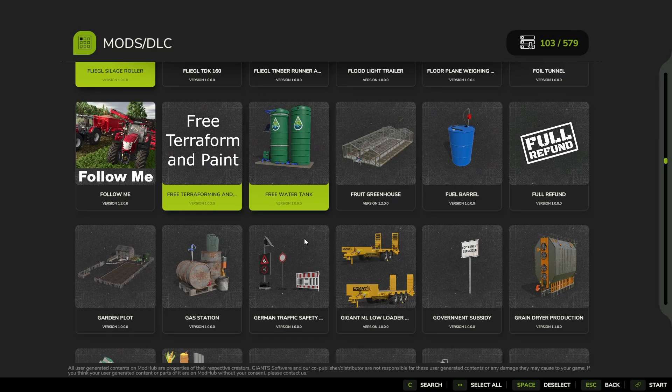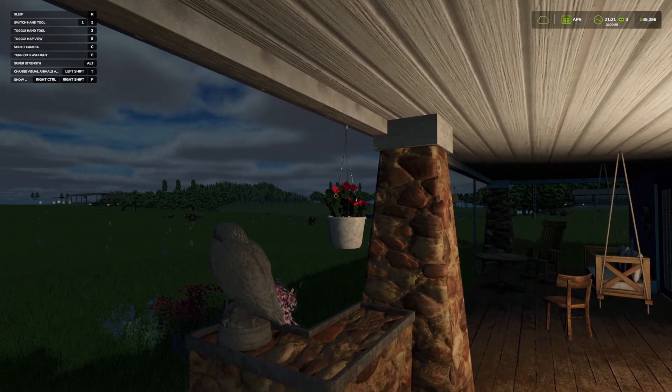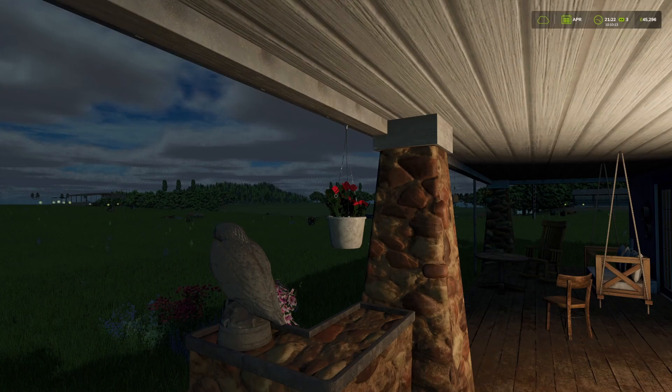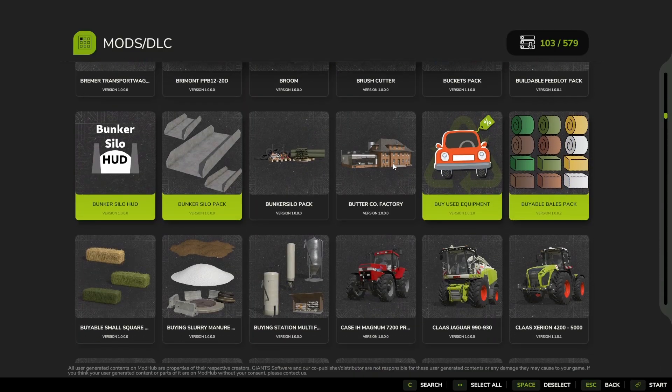Let's start at the top — deselect Free Water Tank and start the game up. Let's have a look and see. We still have the problem, so that leaves the Greenhouse Wood mod as the one creating the problem. We've now isolated it down to there. Let's get out of the game — now we have to go down to the Greenhouse Wood mod, there it is, and we'll delete that.